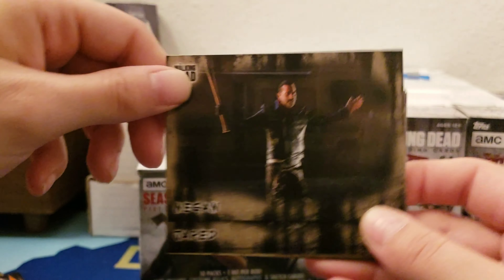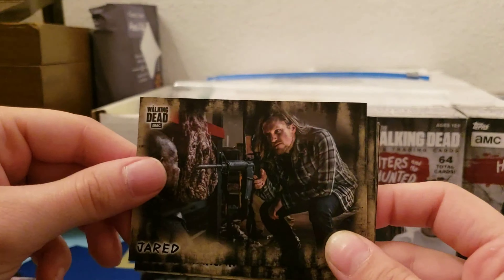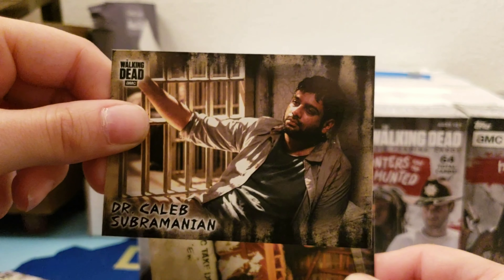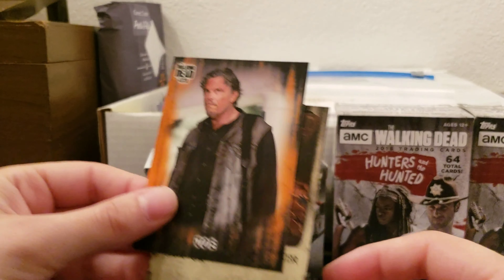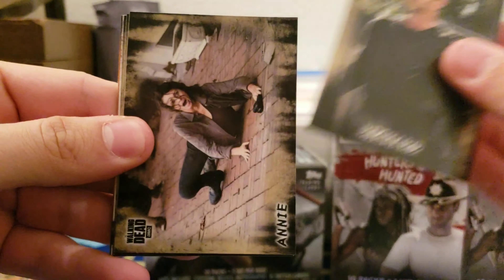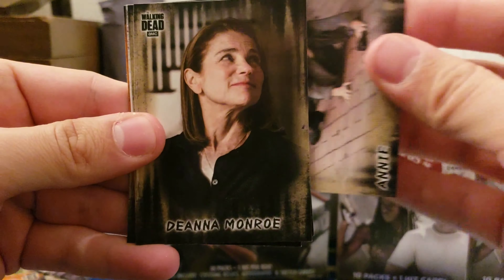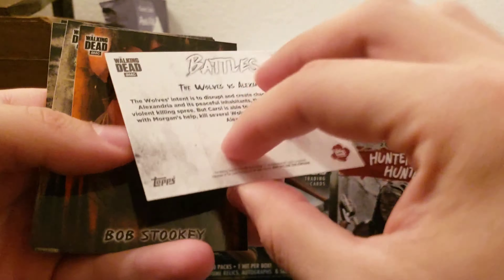Gabriel, Negan, Jared — wow, why are they all sideways? Dr. Caleb's. How to Take Down a Walker — Burn Him — and Joe. I need an orange Negan. We got Richard, Annie, Deanna, Jade Jade Morgan — Morgan battling the Wolves! Yeah, when he let them go. And we got an orange Bob.